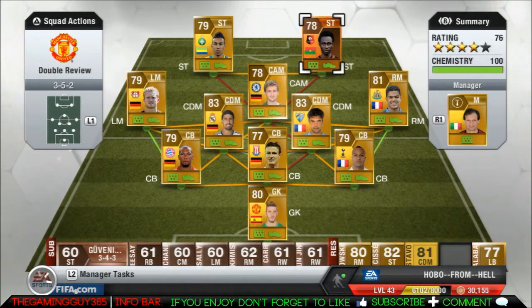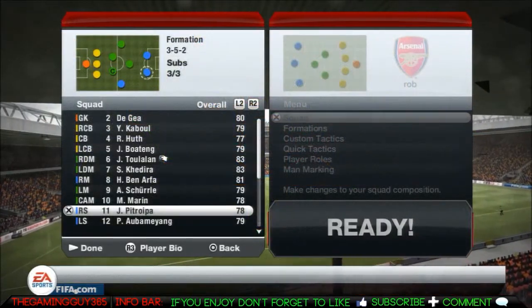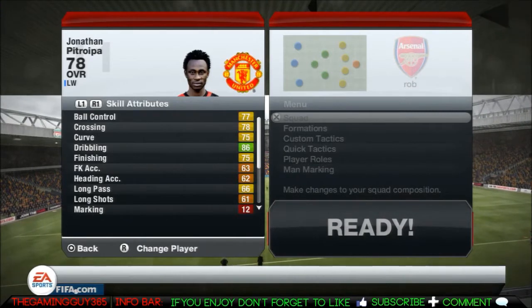It's the exact same team I usually play him in, but I decided to put Brainiac on the left side. Moving on to his in-game stats — his main things are 86 dribbling and 83 power on the skill side.